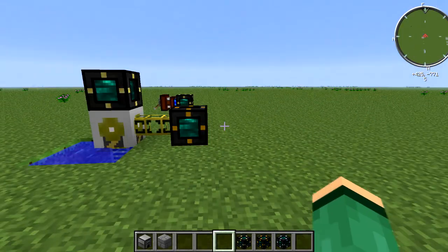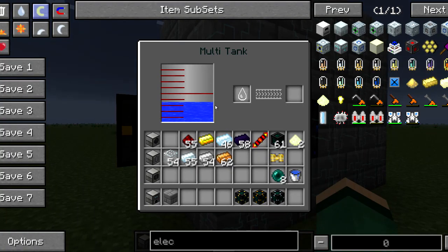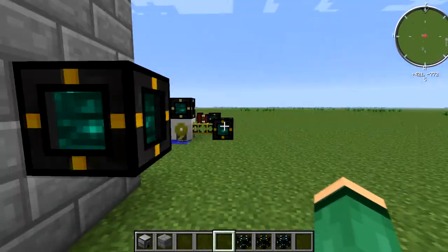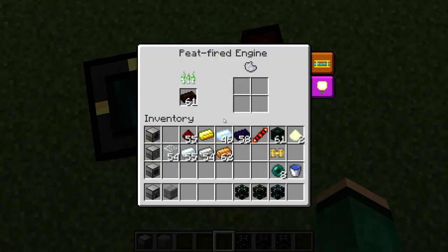Remember: if you're doing this across chunks, you need to have chunk loaders, world loaders, or world anchors to keep your chunks loaded so these tesseracts will work even when you're not in that chunk. Otherwise they'll be disabled until you enter that chunk — that's just how Minecraft works.